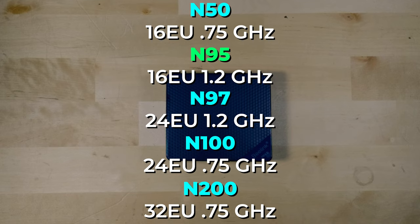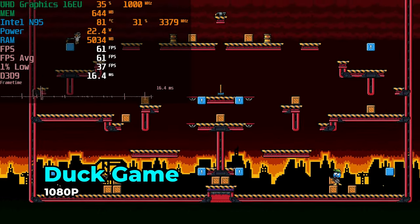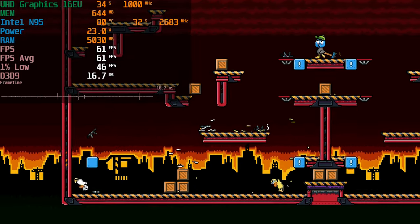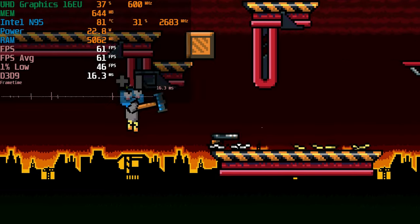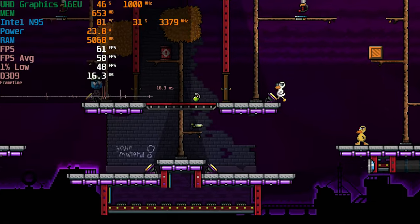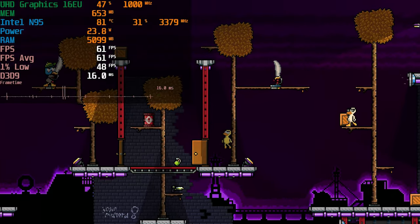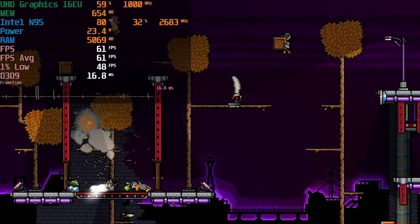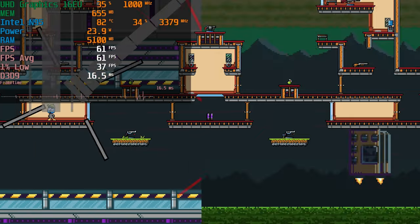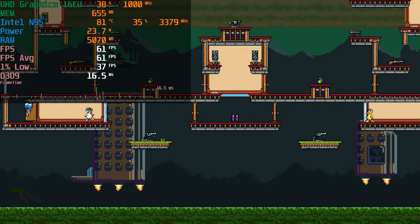This time around I want to show you six multiplayer games that you can actually play on a really cut down system like this. The first game is Duck Game. This is an absolute classic that my friends and I played years ago, but it is always a really fun party game to come back to. It runs absolutely beautifully on here being a 2D party game — exactly the type of game that runs beautifully on a low-end system like this.